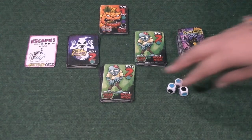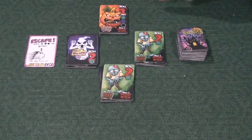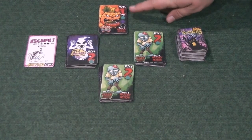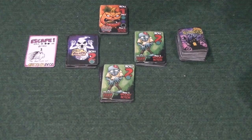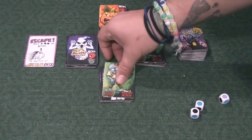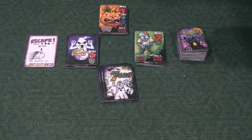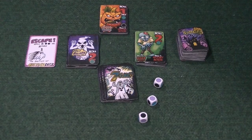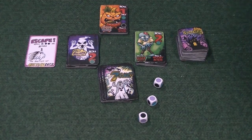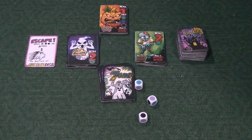You take the dice and roll, trying to get the colors represented on the card. For example, this pumpkin requires one of each of all three colors. Let's say we're going for the pumpkin — we roll the dice, and I didn't get it because I'm missing the greenish-blue color. I can keep two dice and use my one re-roll. I did it! Awesome!